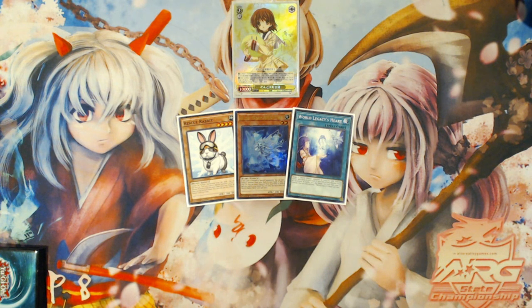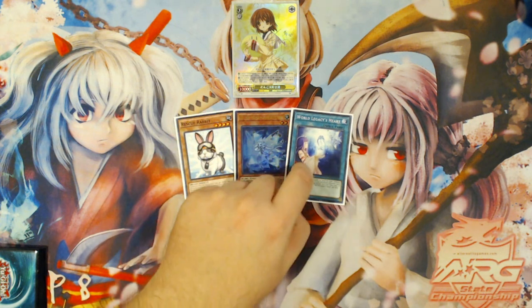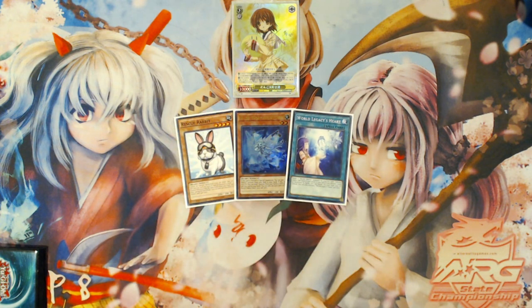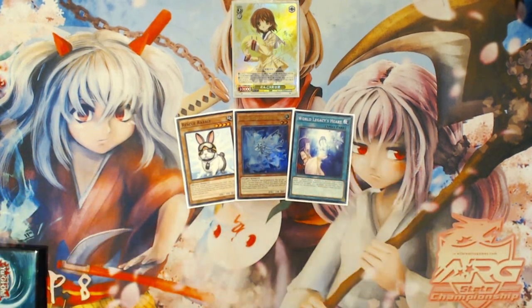For the last expanded version of this combo, it is going to be Rescue Rabbit plus Lee the World Chalice Fairy plus either Dark Factory of Mass Production or World Legacy's Heart. It doesn't matter which one it is because they both yield the exact same result. This one is going to give you three draws off Ningirsu, so it's automatically better than the previous combo sequences — it gives you a plus four over a plus three, lets you draw three cards, and also keeps your Lee loaded in your graveyard.